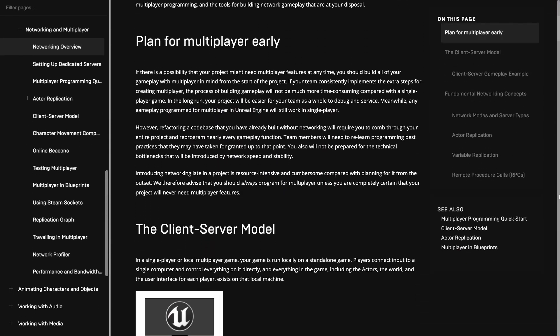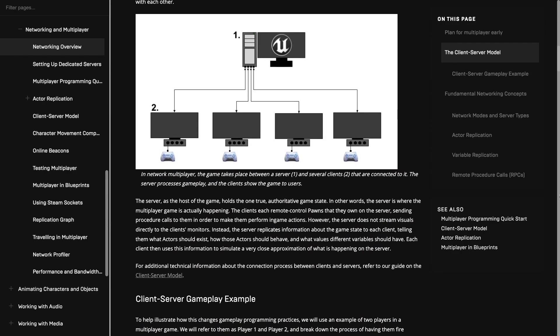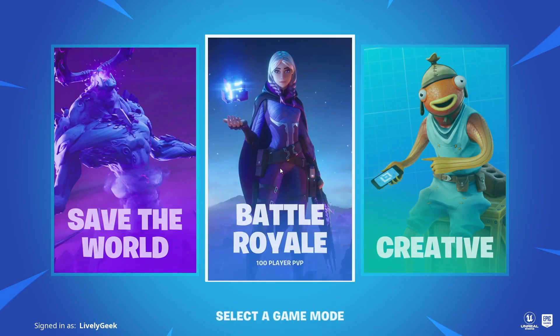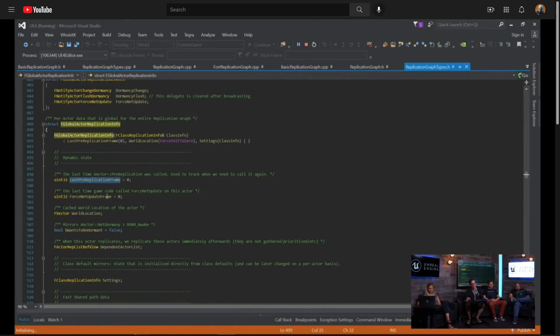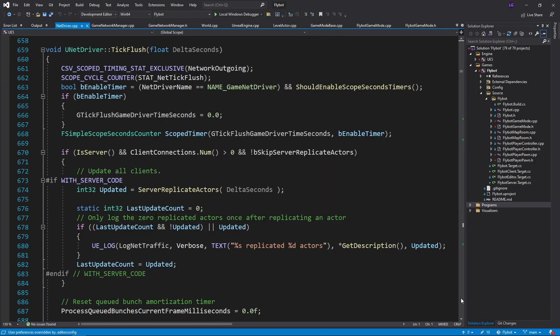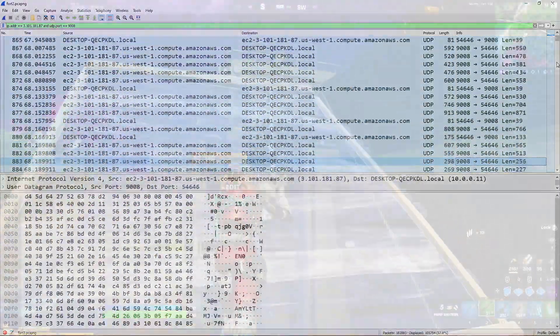In this video, I'm going to explain how multiplayer games work in Unreal Engine by taking a look at the most popular game built on Unreal, Fortnite. I don't know all the details since I don't work at Epic Games, but I'm going to share what I've gathered by watching some technical talks, reading the Unreal documentation and source code, as well as capturing some network traffic while playing a game of Fortnite.